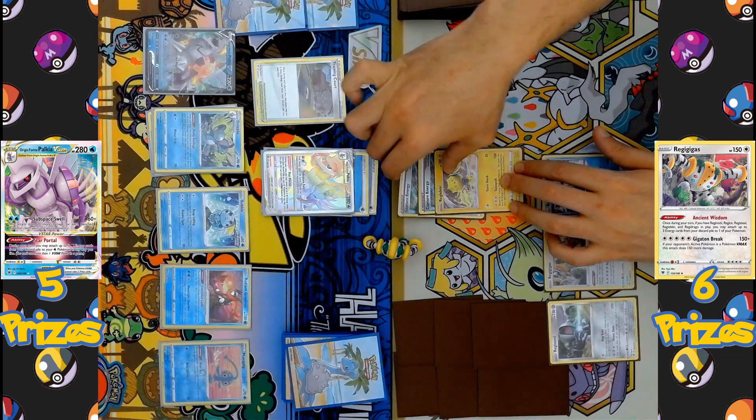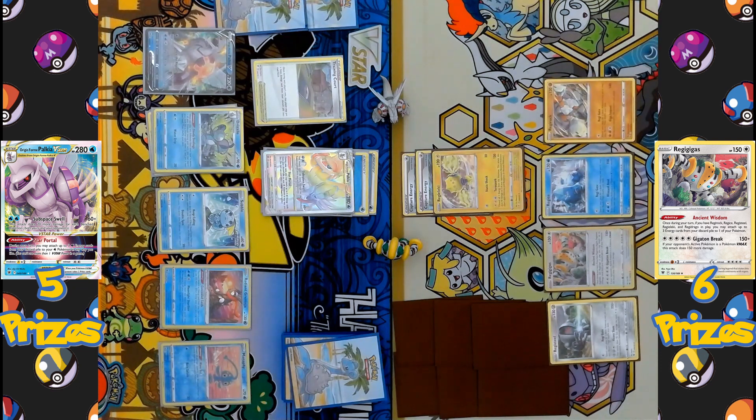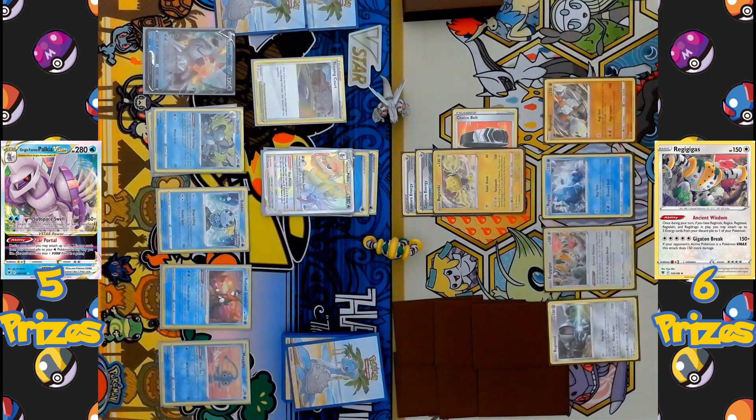On the Regigigas side, Regieleki becomes the active Pokémon and gets another Capture Energy, searching the deck for another basic — Regirock — to add to the bench. Now they need Regidrago on the bench for Regigigas to activate its ability. A Choice Belt is equipped to Regieleki, increasing all of its attacks by 30 power. The supporter Professor's Research is played, discarding the hand to draw seven brand new cards, hoping to find Regidrago.